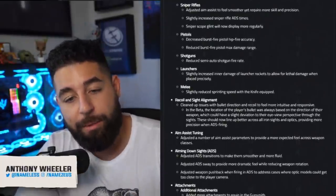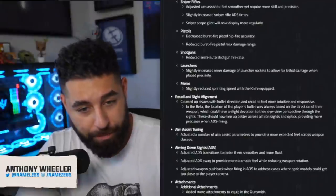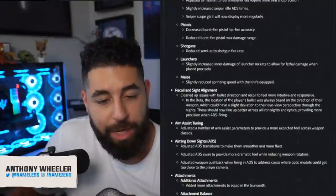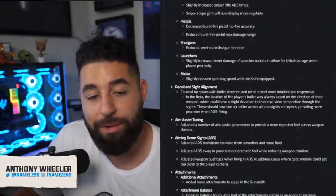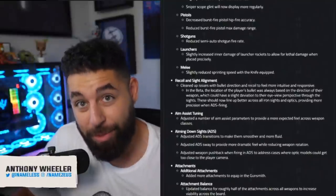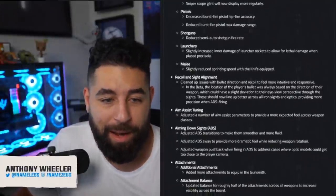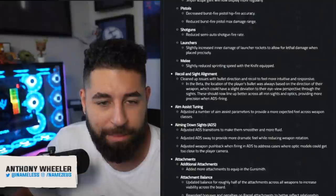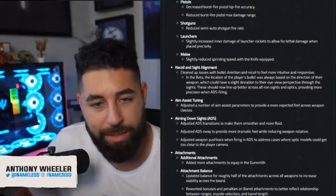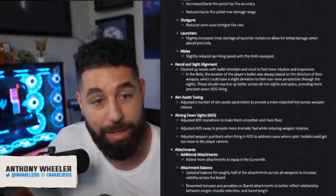Pistols — decreased burst fire pistol hip fire accuracy and reduced burst fire pistol max damage range. Shotguns — reduced semi-auto shotgun fire rate. We all know the double-barrel in Warzone is a nightmare. Launchers and melee — melee slightly reduced sprinting speed with the knife equipped. That's obviously to prevent getting somewhere too quick in Search and Destroy. That'll be nice.